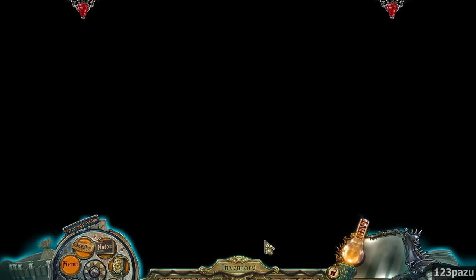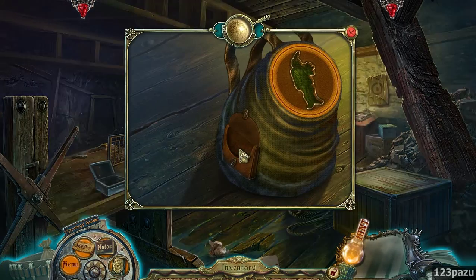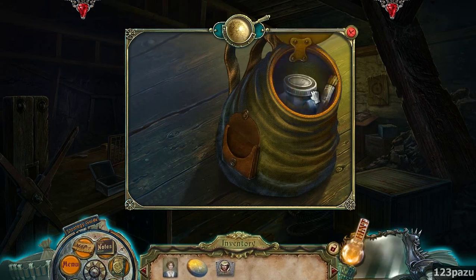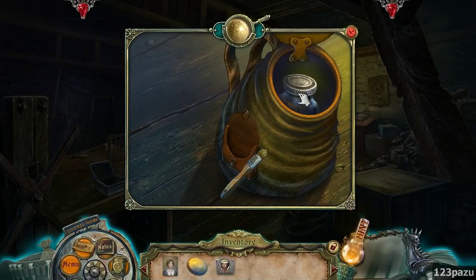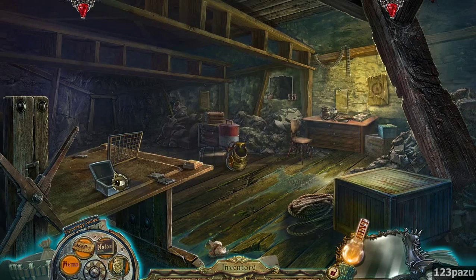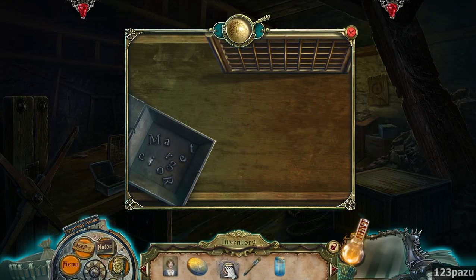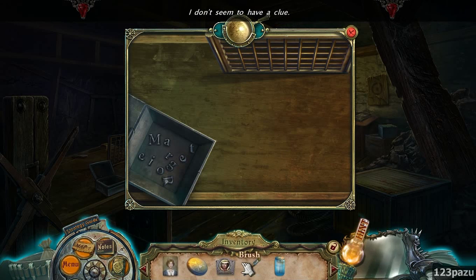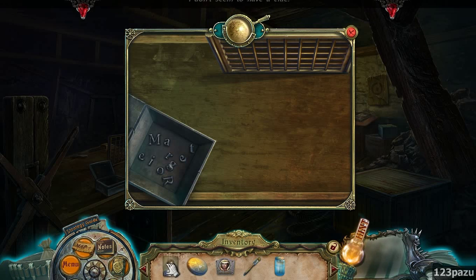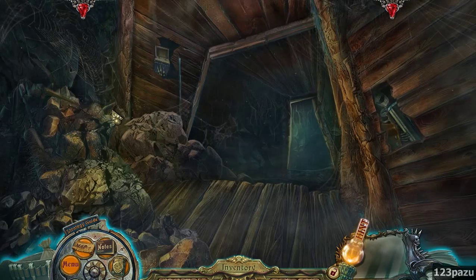Alright, back inside. The minor figurine. Got a brush and solvent. What do we do with that? Can we repaint this? No. What do we do? Thought we can put this here and use the letters, but not. We need to find a gravestone - a headstone. Where can I find one? Back outside?